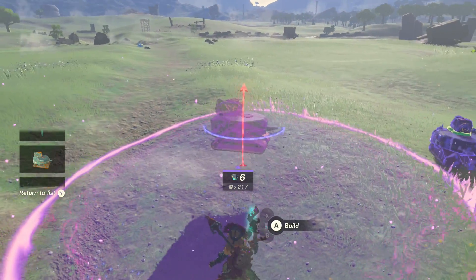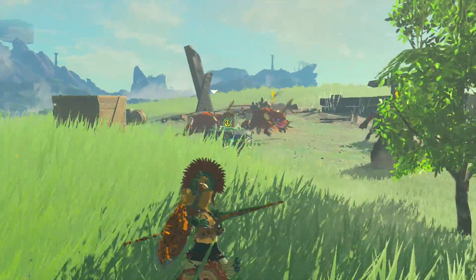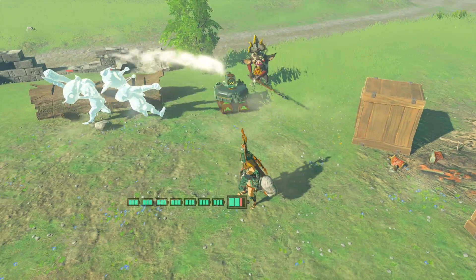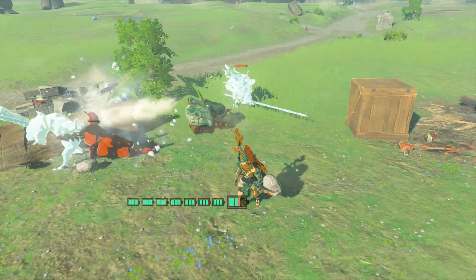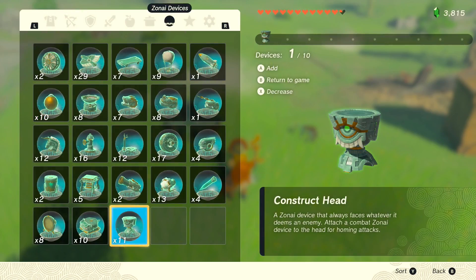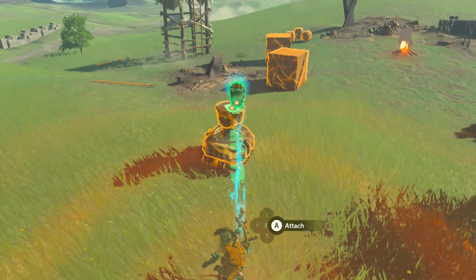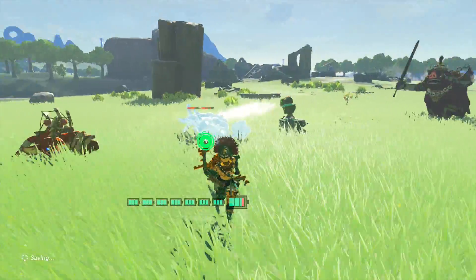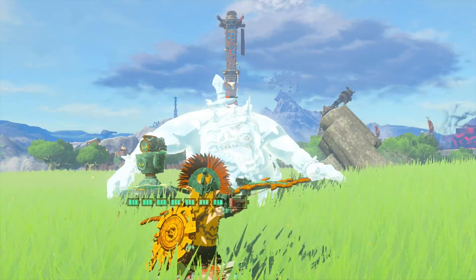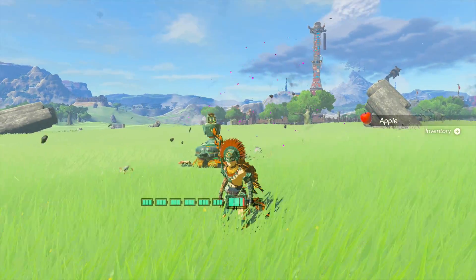Being only two pieces, this is again only six Zonite for a very powerful combat tool. By placing this near an enemy and turning it on, it will automatically seek them out and face them front-on — which is exactly how you want your weapon facing. By using a construct head, it will automatically home in on enemies. Putting it on top of a homing cart is a very elegant solution — using only three parts we now have a homing, moving mobile sentry that will fight for us with whatever weapons we give it. This costs only nine Zonite, three per piece.